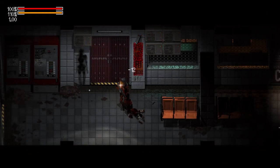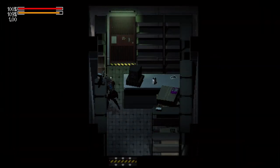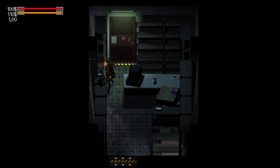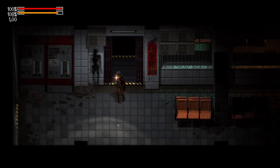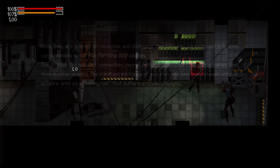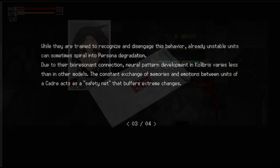We can also learn more about them from Replica Unknown Issues Part 4, which states the following. Great care should be given to Calibris. Their neural patterns are very unstable, and their bioresonant module makes them very susceptible to influences from others. Like most bioresonant individuals, Calibris will often subconsciously create an emotional feedback loop, imitating and then broadcasting the emotions of those around them, acting as a sort of amplifier. While they are trained to recognize and disengage this behavior, already unstable units can sometimes spiral into persona degradation.